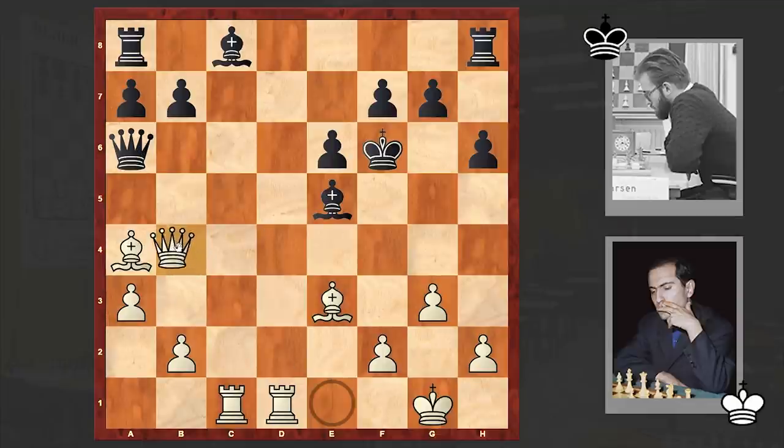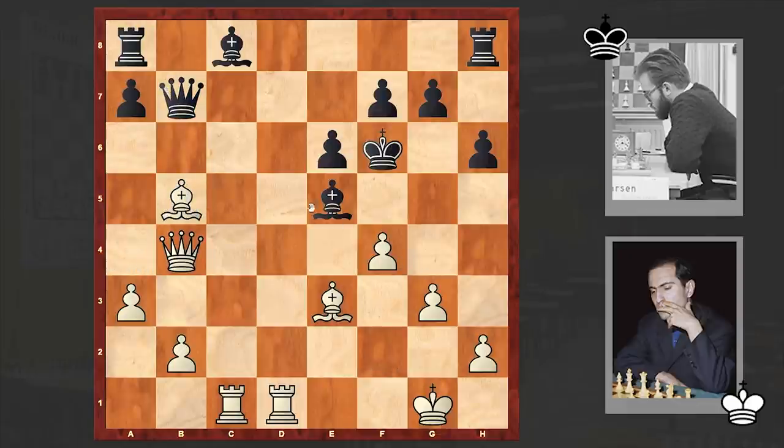Queen goes to b4. This time White is threatening Bb5, trapping the queen. Black played b5, which White simply won. Qb7, f4 — this time White is restricting the movement of the dark-squared bishop. The bishop goes back to b8, and after Bc6 resignation followed, because Black is suffering heavy losses.